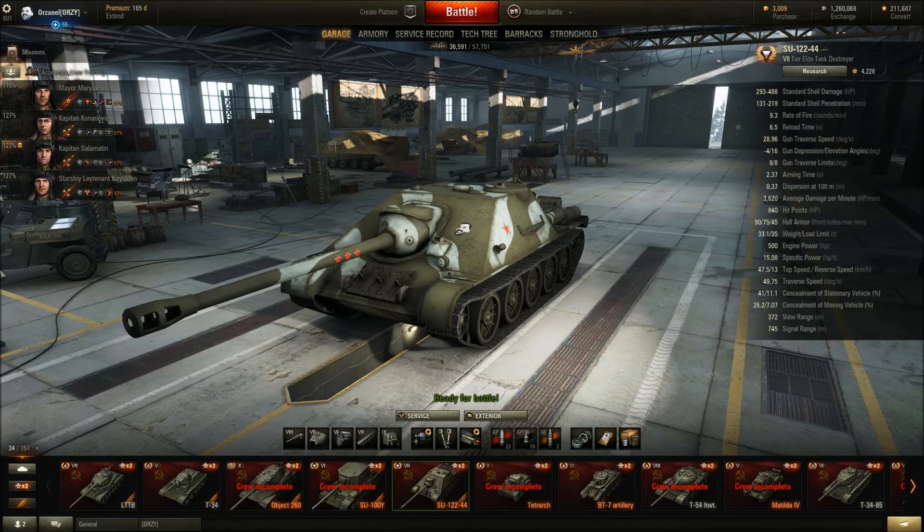I'm peeking a little bit more, not spotting anything. When the binos activate — there we go, there's something there. The SU is behind the rock so I gotta climb all the way up. I shot the CDC but only detracked him unfortunately. There's a VK behind the house and the SU is moving in — I didn't really have time to aim there.